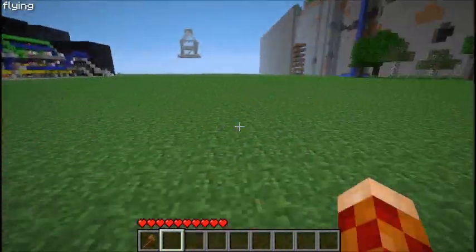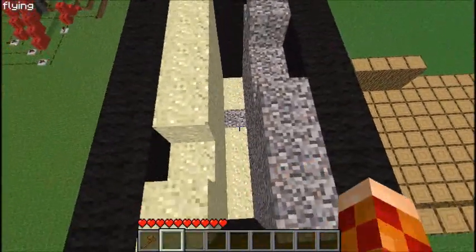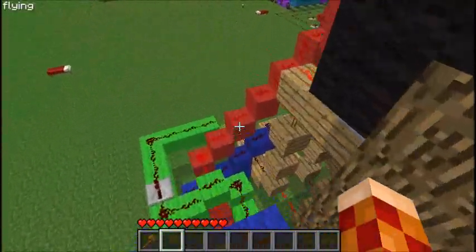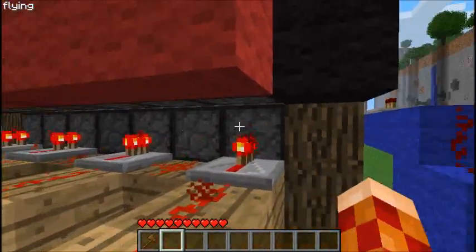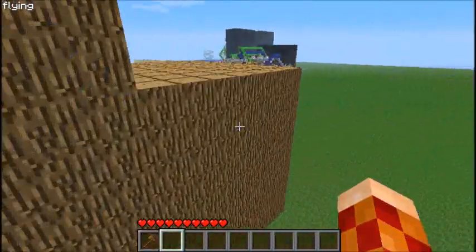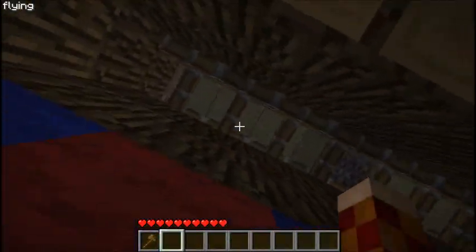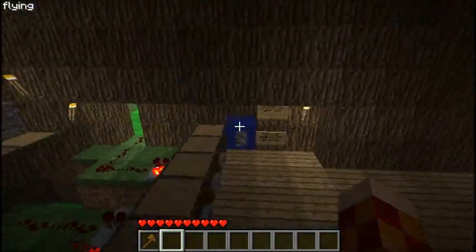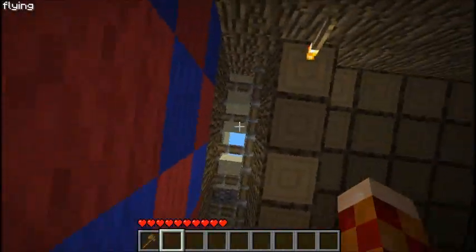It pushes the sand out — must have been an issue before, but it pushes the sand out. The next thing that happens is when you click the button, it'll take out one of these. As you can see from down here, the sand is above it and the gravel.